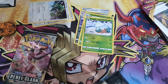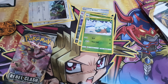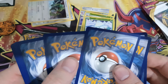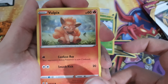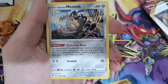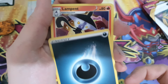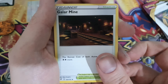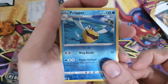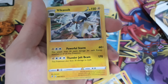And for the final Rebel Clash blister pack: Vulpix, Milcery, Galarian Farfetch'd, Galarian Meowth, Calyrex, Darkness Energy, Lampent, Galarian Yamask, Bronzor, reverse Pelipper, and the rare is a holo Vikavolt - looks very nice!